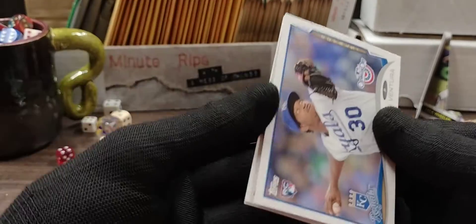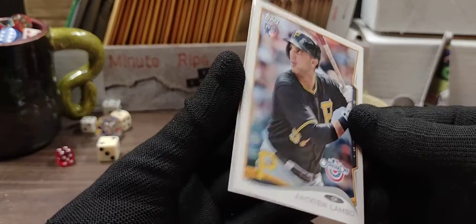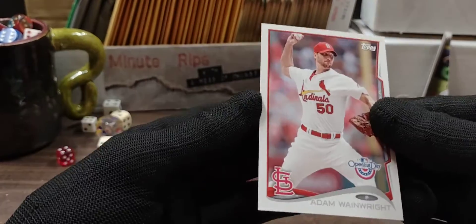Yordano Ventura. We have Andrew Lambeau, rookie card. And Adam Wainwright.